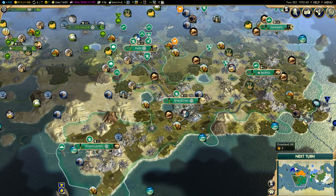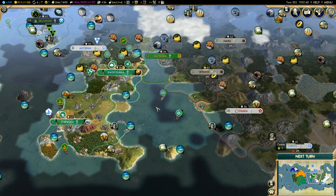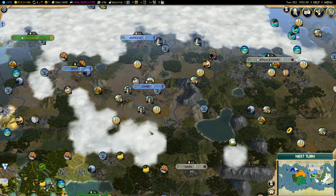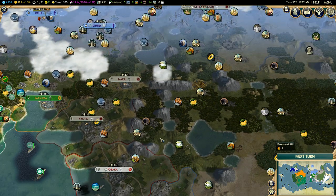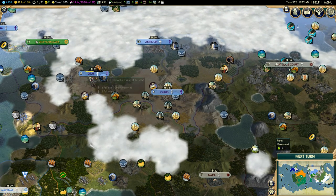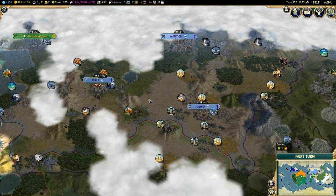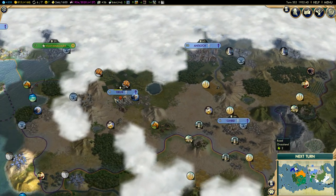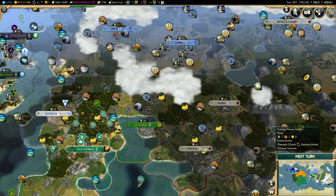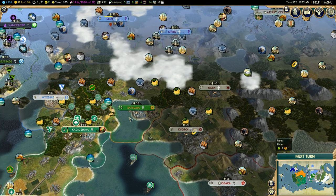We are back with more Civilization 5, playing as China as usual. We are involved in a war against the Huns and have joined the mighty Byzantine Empire to fight them. They have been on a real killing spree, and now the Byzantines have retaken Delhi — its third owner, starting as Indian, then Hunnic, and now Byzantine. I'm a bit worried we are actually out-helping them.